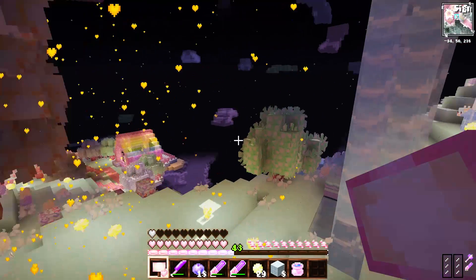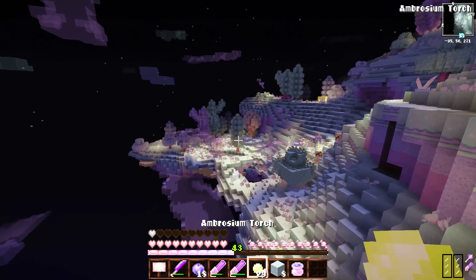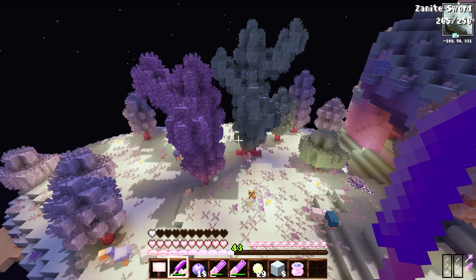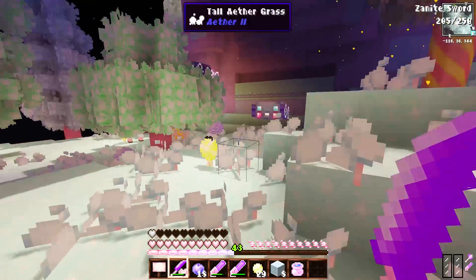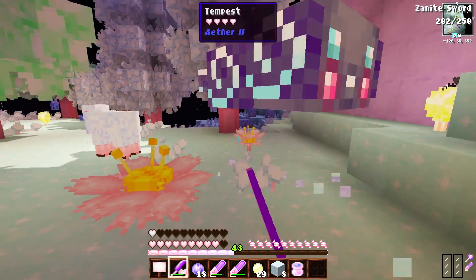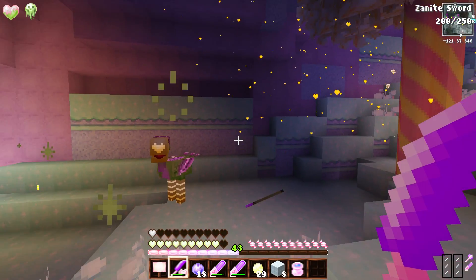Let's go look for some fairies. I probably shouldn't do this at night because all these little clouds are out and those little birds that shoot arrows are really annoying. Fairies usually spawn pretty frequently. Why did I decide to fight these right now? That's not a good idea — okay, but I won. So anyways, the fairies spawn pretty frequently but I can't find any.